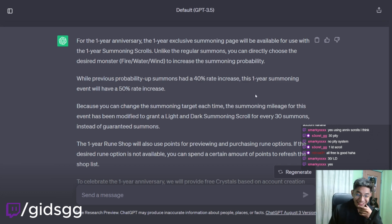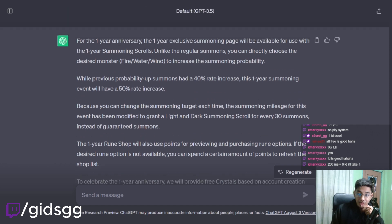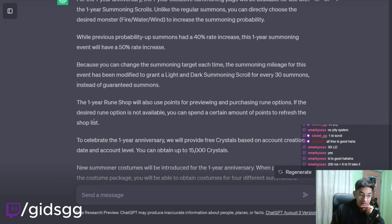We're gonna get a new LD5! One-year rune shop will also use points for previewing and purchasing rune options. If the desired rune option is not available, you can spend a certain amount of points to refresh the shop list. What points are you going to use here — is it still going to be the medals or a different point? I don't know.